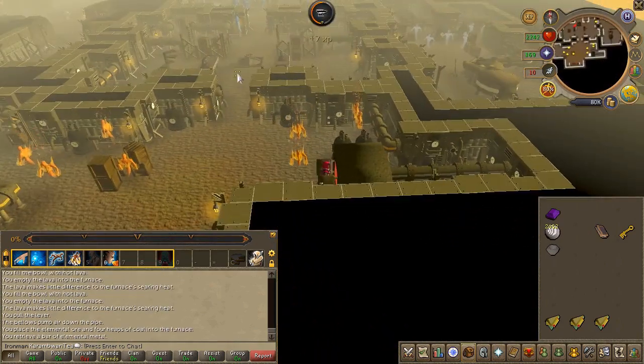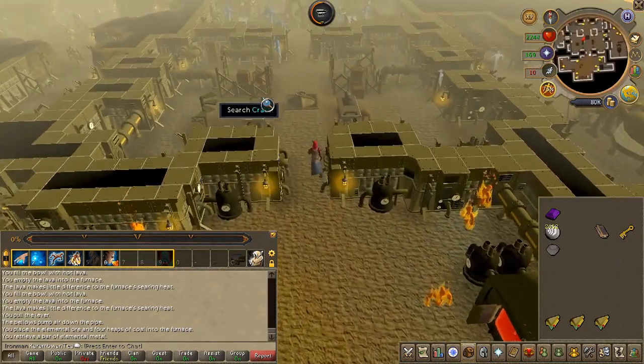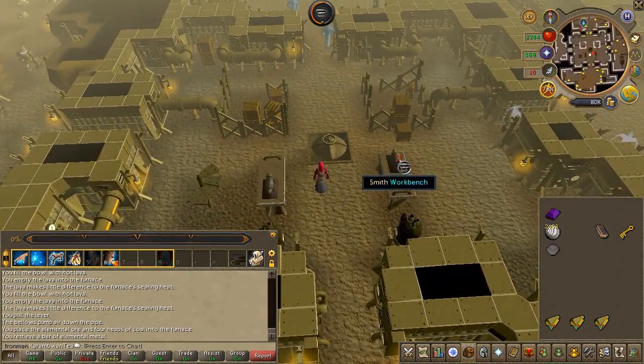Then use your elemental ore and coal. Now with the bar in your inventory, head to the center of the room and smith yourself a shield.